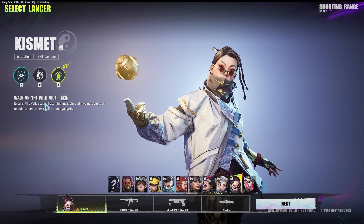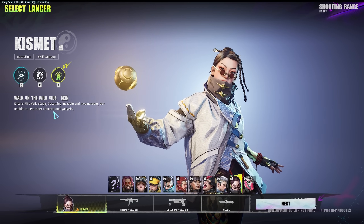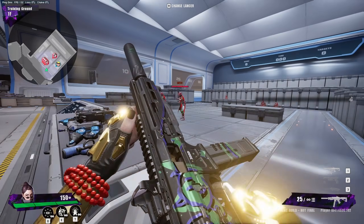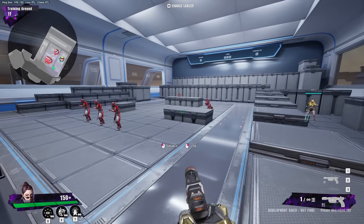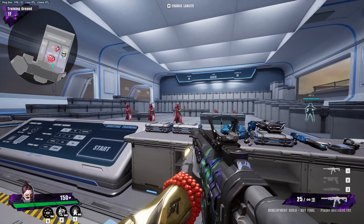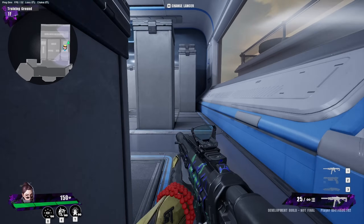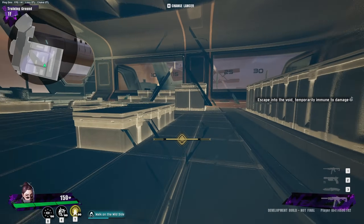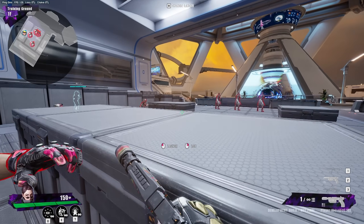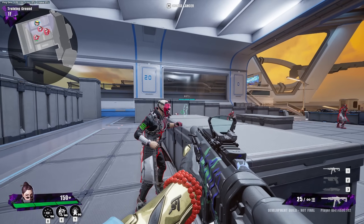Last but not least, Walk on the Wild Side enters rift walk stage — becoming invisible and invulnerable but unable to see other lancers and gadgets. It's basically a last-ditch escape: if you're in a fight and he's about to kill you, you just pop this quickly before he can finish you and run off into the void. Neither player knows where the other went. You can't cancel it early, but you can definitely run away. If you run into a player, you'll know you bumped into them.